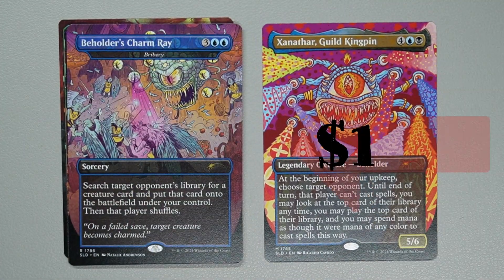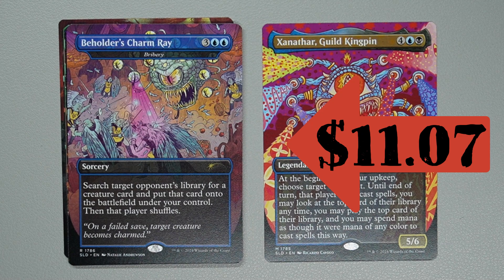Next one is Beholder's Charm Ray, which is actually Bribery — for 2 blue and 3 generic, sorcery. Search target opponent's library for a creature card and put that card onto the battlefield under your control, then that player shuffles. Nice artwork. On a failed save, target creature becomes charmed.